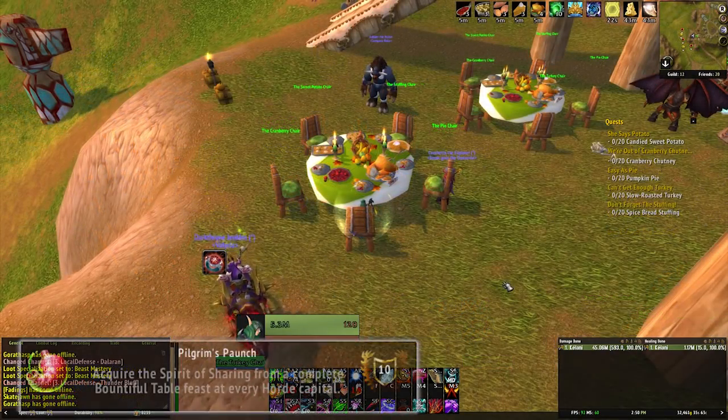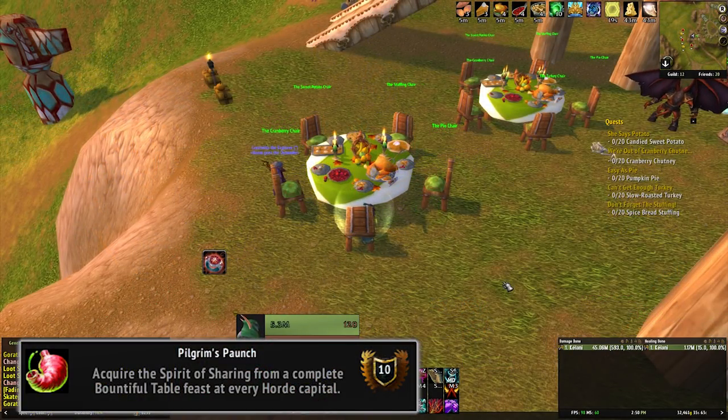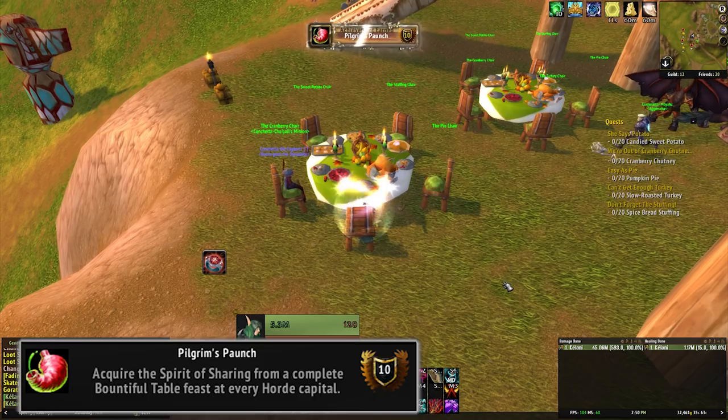Pilgrim's Paunch requires a little more effort as you will need to visit each of your four capital cities and gain the Spirit of Sharing buff by eating five of each type of food at the tables there. So for the Horde, that's Orgrimmar, Thunder Bluff, the Undercity and Silvermoon. And for the Alliance, that's Stormwind, Ironforge, Darnassus and the Exodar.